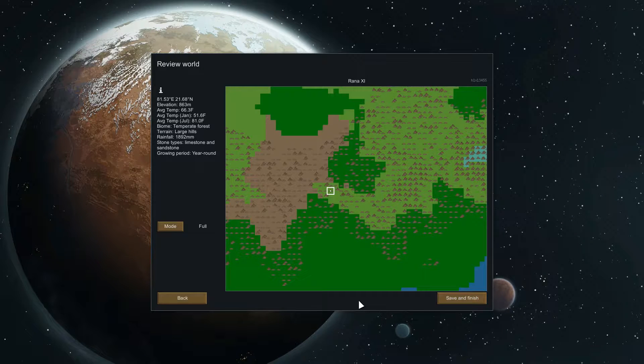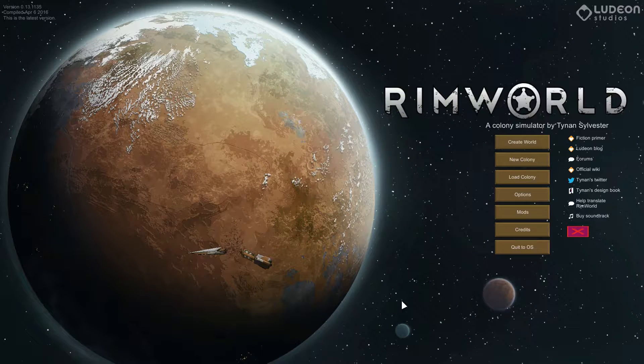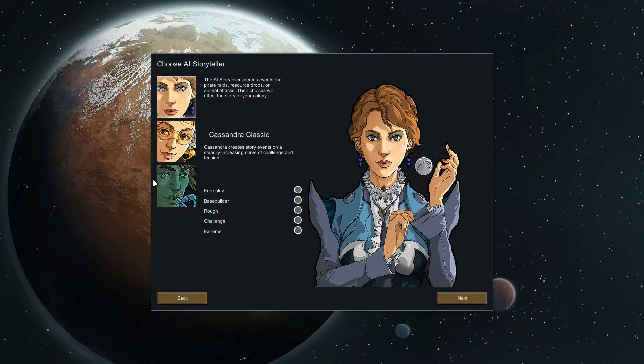I am by no means an expert on this game — this probably won't be a tutorial video — but I have played it a great deal. I've been playing for the last two or three alphas, including Alpha 13. I know my way around it. So we're going to go ahead and start a game, save the world, and create a colony.